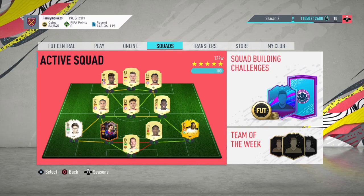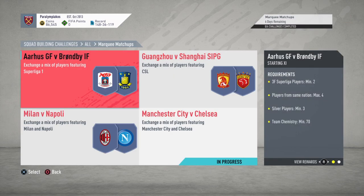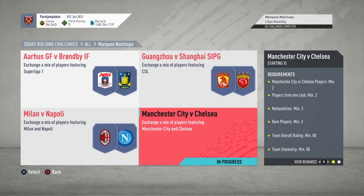What is up guys, it's Cabo here, welcome to another week of the Marquee Matchups. We're doing this every week and we're going to start as always with the hardest one this week, which is Manchester City versus Chelsea, giving you a 25k pack for around 8k. It's a slightly pricey SBC but the requirements are quite annoying.